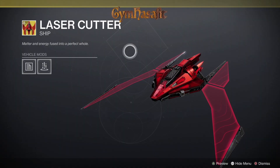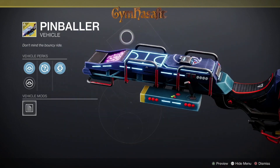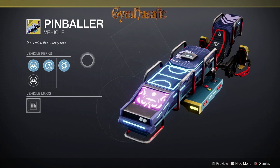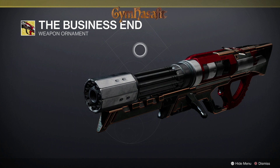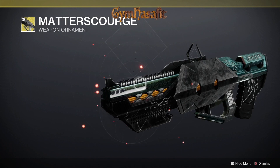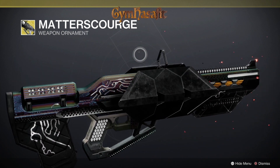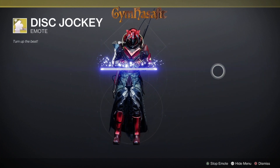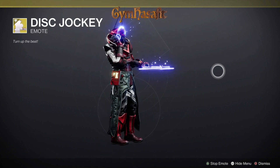We also get the Laser Cutter ship — nothing new but kind of cool looking. The Pinballer sparrow — it comes with stabilizers, random mod, custom drive, and tune drive. For Sweet Business we have the Business End ornament — looking good, nice colors. For Outbreak Perfected we have the Matter Scourge ornament, nice little matrix paint job. And there's a jockey emote as well.